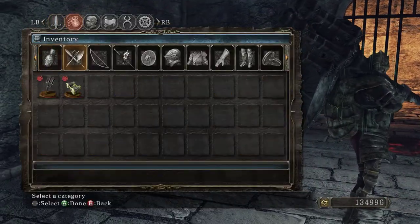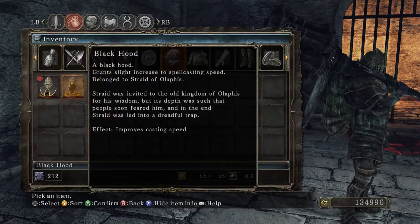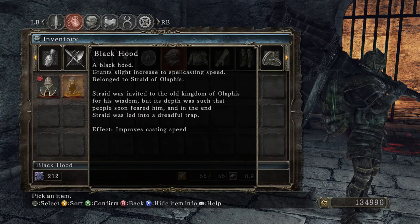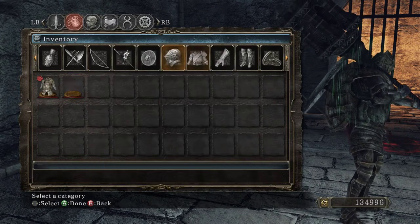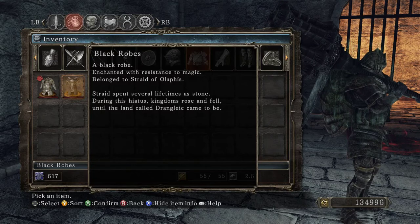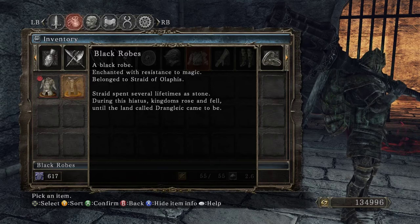Let's read the black robes. Black Hood — 'Grant slight increase to spell casting speed. Carhillion was invited to the old kingdom of Olaphis for his wisdom, but its depth was such that people soon feared him, and in the end Carhillion was led into a dreadful trap.' So yeah, they obviously did this to him and turned him to stone. Carhillion spent several lifetimes as stone. During his hiatus, kingdoms rose and fell until this land, Drangleic, came to be.